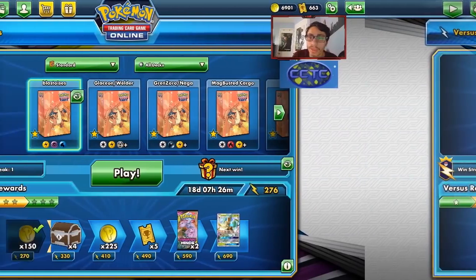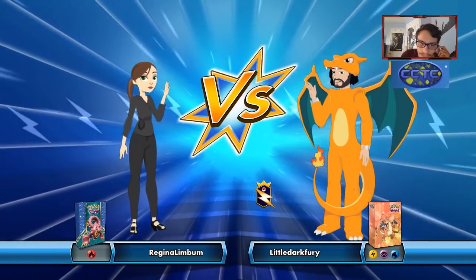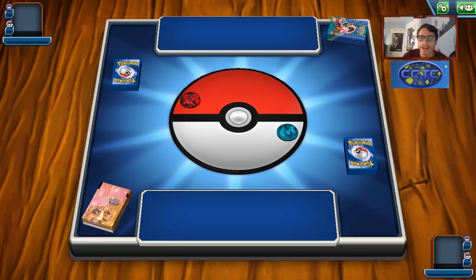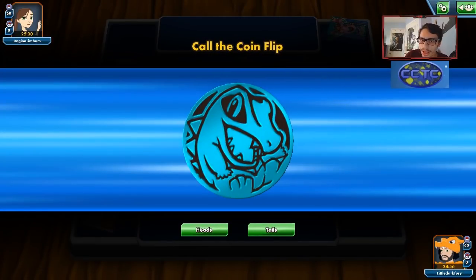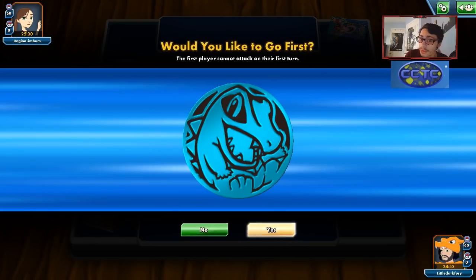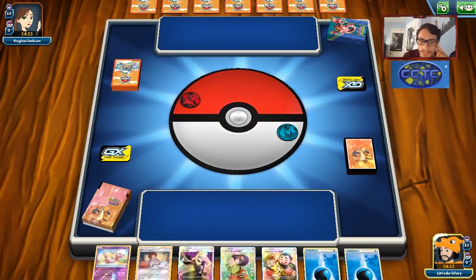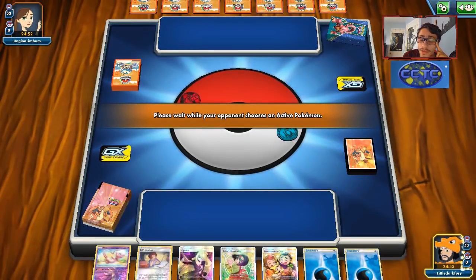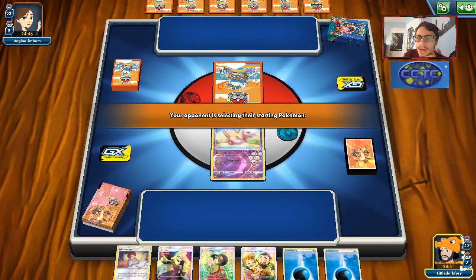Let's go do some more matches with Blastoise. Getting that win against Mew3 is kind of cool, and we're up against a fire deck now — that's good for us. This is looking like a Reshizard deck. We could actually make them go first, but we're going to go first because we want to get the turn-two setup off, which is a lot better. We started with Mew — that's fine — and we do have a Fan Club turn one. We have all four supporters in our hand which gives us a lot of options.